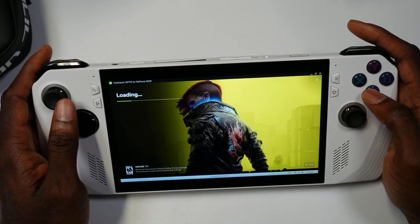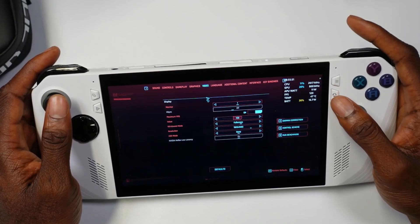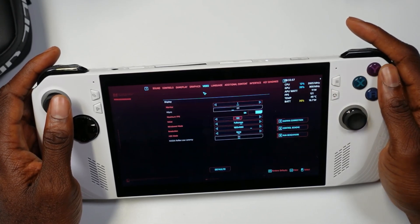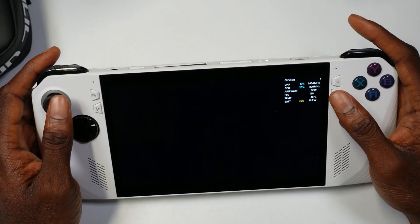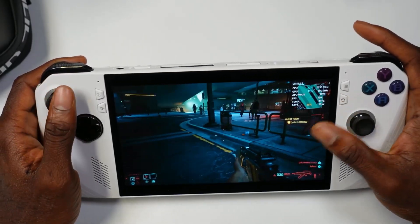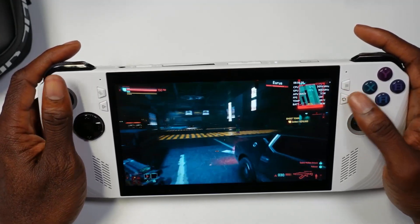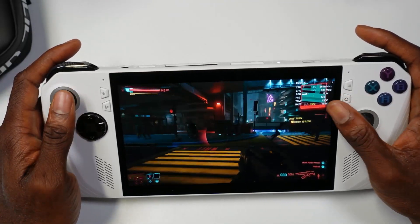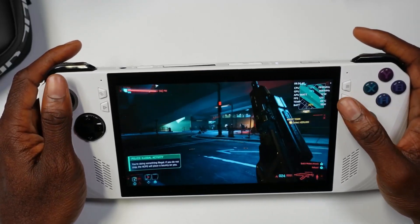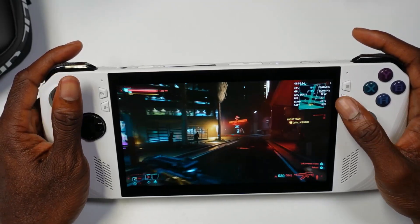We're going to play Cyberpunk using 120fps and 1080p — let's go to video settings and set it to 120fps. This is Cyberpunk running on ultra settings at 120fps, and I have to say it looks absolutely brilliant and plays really, really well on this device. The 1080p display looks absolutely incredible.